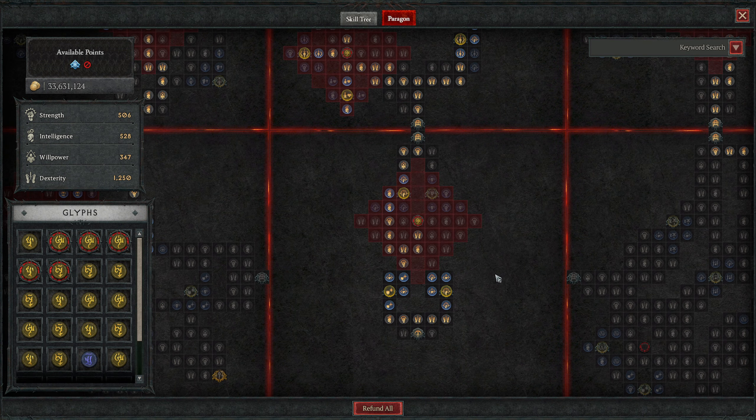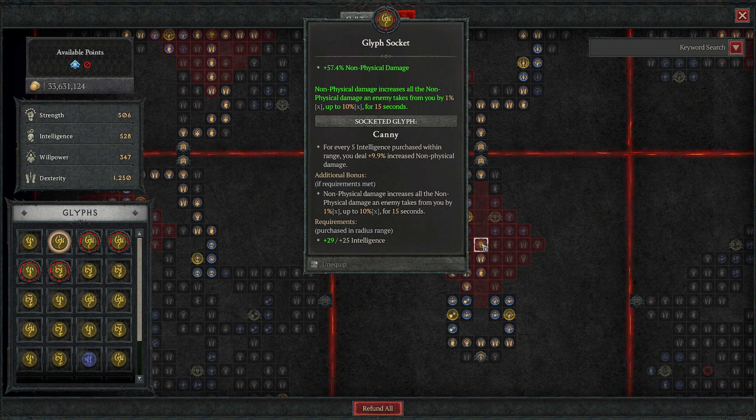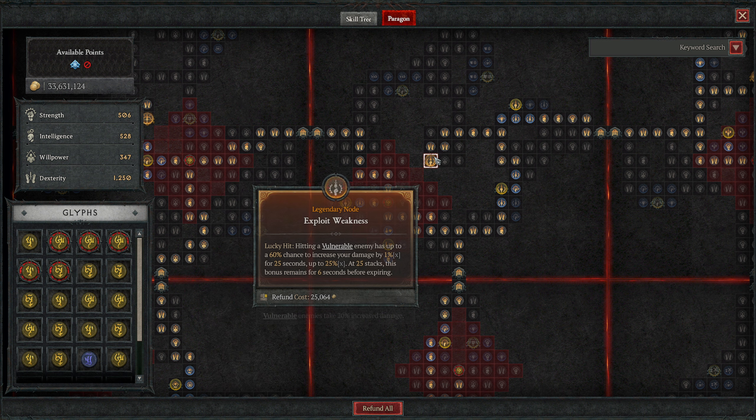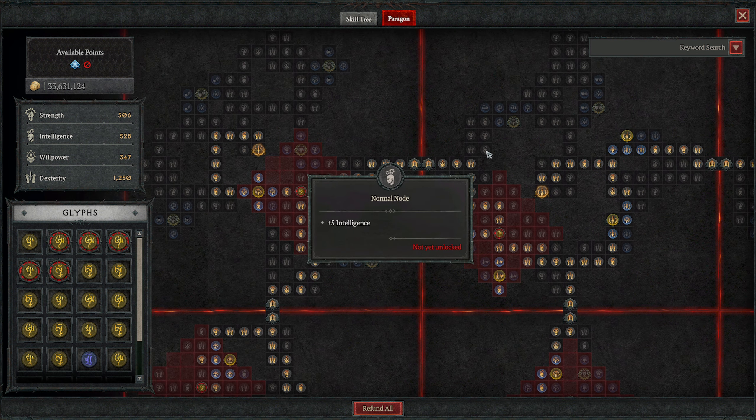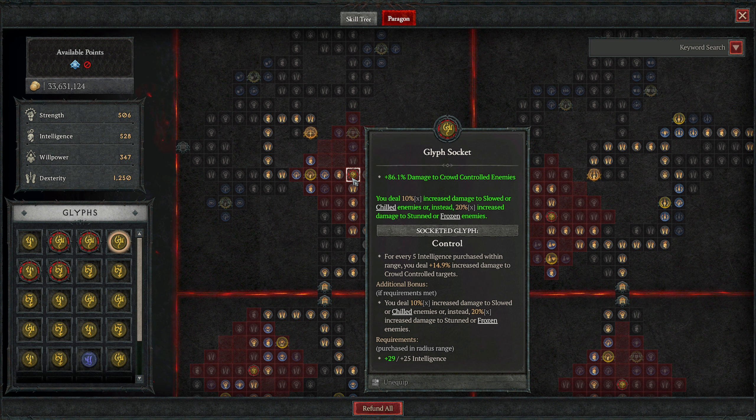Moving on to the paragon board. You can also find the build in the description below. We have the canny glyph because we're doing non-physical damage — it increases the non-physical damage an enemy takes, acting as a debuff, good against bosses. Then we have the combat glyph, very important for getting energy back, together with the exploit weakness legendary node. Moving on to tricks of the trade: you cast dash, you get 25% more damage with marksman skills, and dash is up every six seconds while this buff lasts eight seconds — so it's essentially permanent if you just use dash or shadow step.